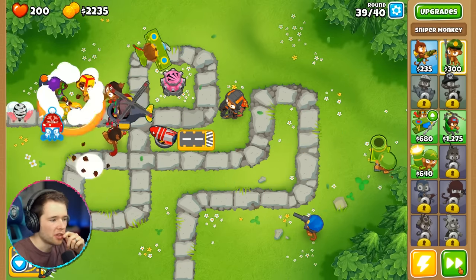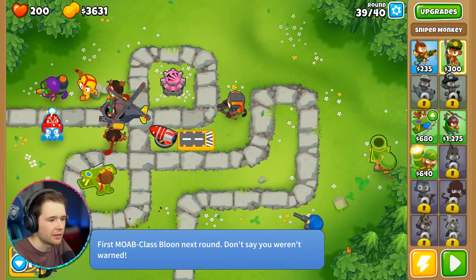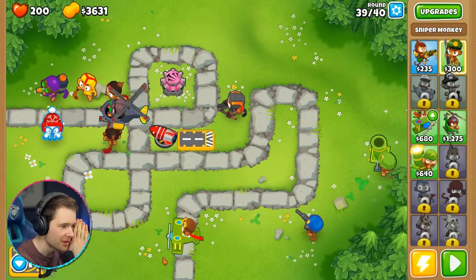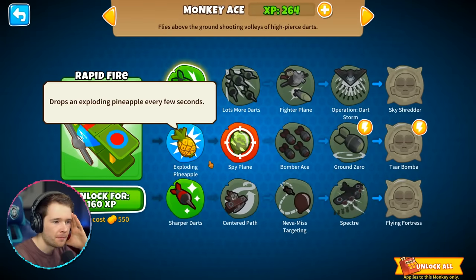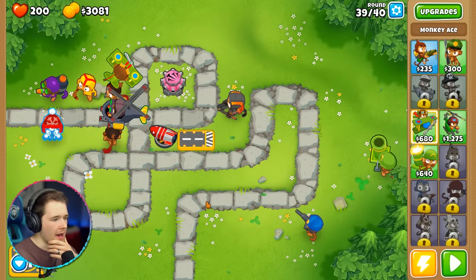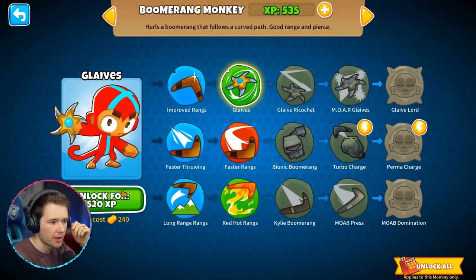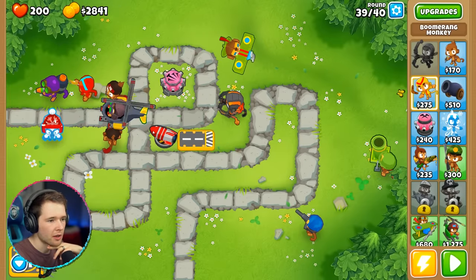I wish there was a count of how many balloons are left. First mob-class balloon next round — don't say you weren't warned. I've got 3,600 — I'm scared. I need to spend all my upgrades now: sharp darts, rapid fire, remember to buy it. Mother of all balloons is coming in hot! Boomerang monkey throws sharper and faster blades. Let's buy that. 2,800 to spend — I'll use Quincy's ability. This is like a boss round.